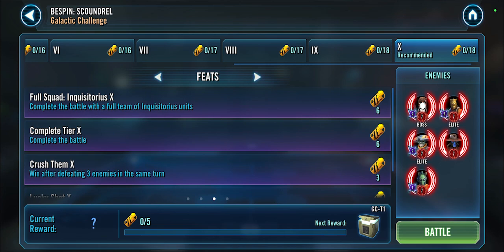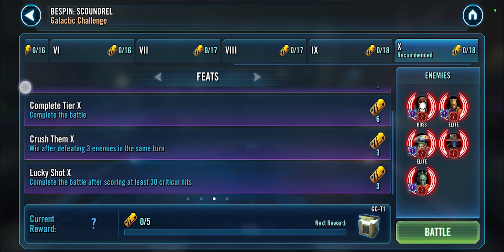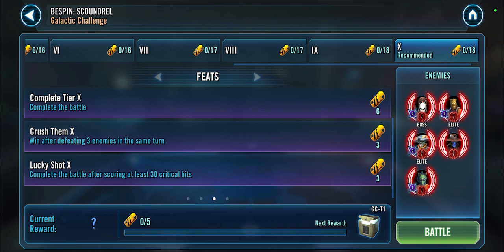First, I'll head over to tier 10 and do all the free feats that I can — obviously except the inquisitor one. So I have to win the battle, win after defeating three enemies in the same turn, and complete the battle after scoring at least 30 critical hits. This goes back to the Decadence modifier where we get stacking critical chance, so hopefully getting those 30 critical hits shouldn't be too much of a problem — we'll see if we have to stall the battle harder or not.